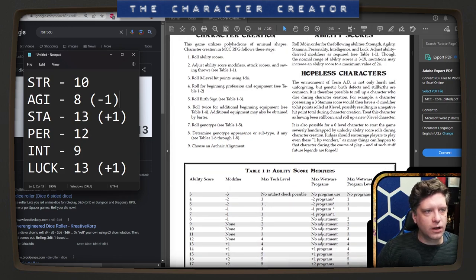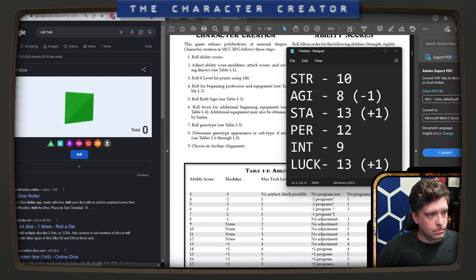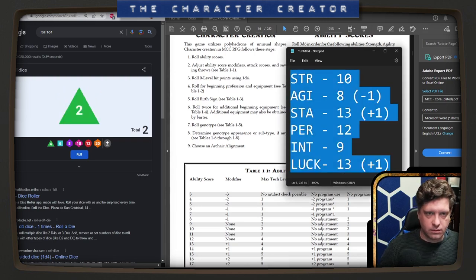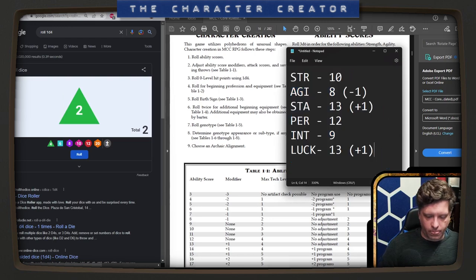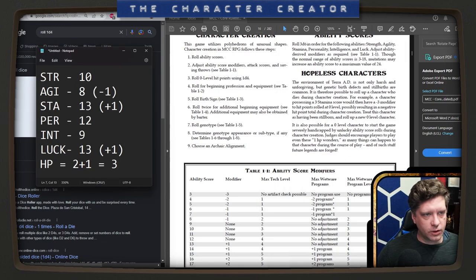Next, we're going to roll our zero-level hit points using 1d4. We have two hit points. Two plus one equals three — we get a plus one from our Stamina. And we're going to roll our beginning profession.